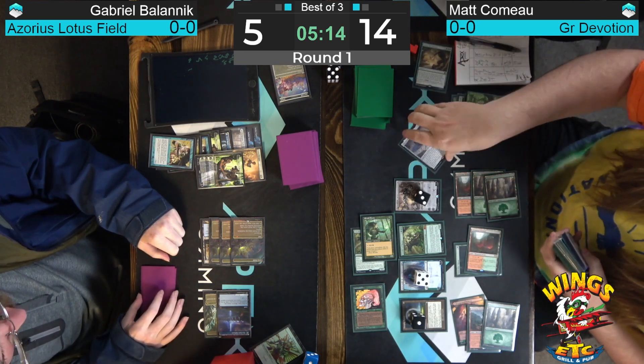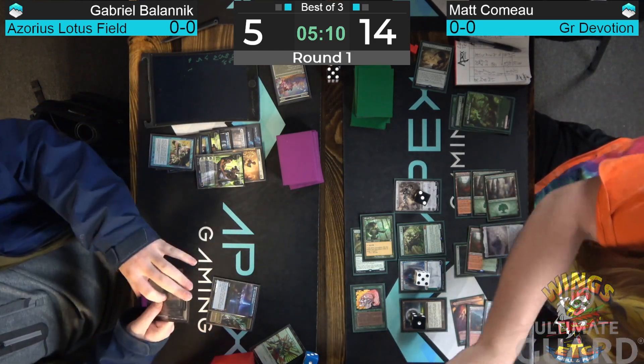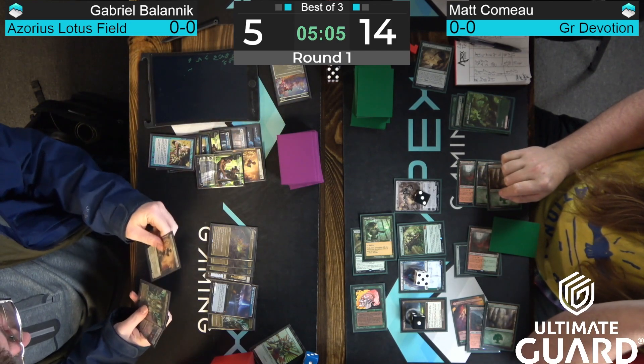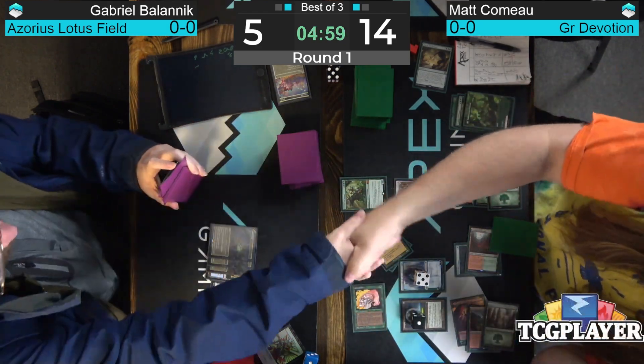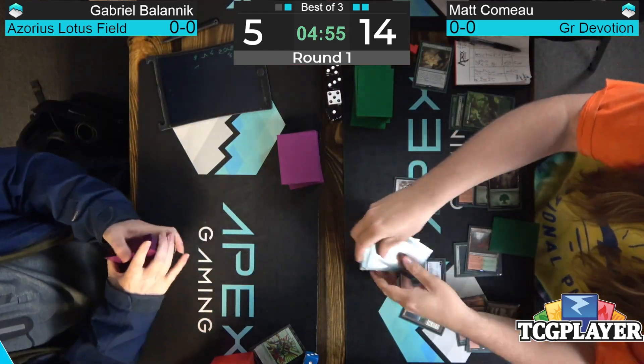Cavalier trigger gets countered by Proctor — does the Kiora trigger get countered as well? Yes it should. Matt probably wants to plus on the Damping Sphere now but doesn't. Bolanik is forced to block — Proctor goes into the Cavalier. Maybe Matt should have attacked first before casting Storm the Festival — a pretty big misstep. Let's hope it doesn't bite him. Karn can still be activated — going to get the Stone Brain from exile back to hand. Just gonna keep stoning those brains. Nothing going for Bolanik — Matt Como wins game three and the match, moving to 1-0 in the Last Chance Qualifier.